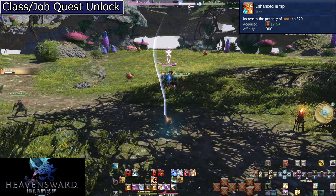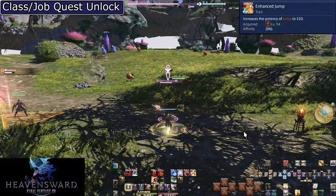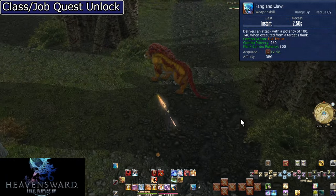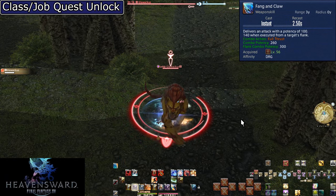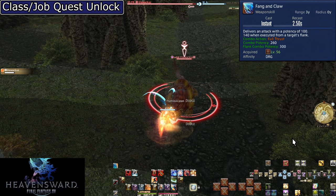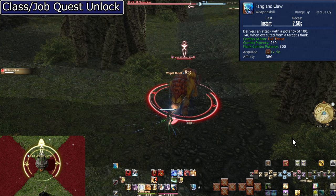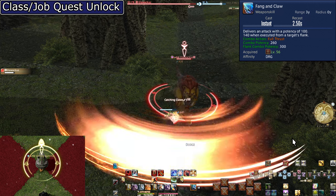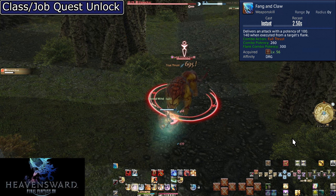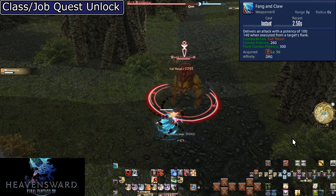Level 54, Enhanced Jump. This is very simply a power boost to Jump — it has increased to 320 potency. This trait only exists as a result of changes over many years. Level 56, Fang and Claw. This is the fourth hit of our Full Thrust combo, dealing 260 potency or 300 potency when done on the target's flank. Practice on the fact that this is a flank positional rather than a rear positional like Chaos Thrust. The power might be lower than Full Thrust, but it still brings up the average power of the combo and leads into other attacks later on.